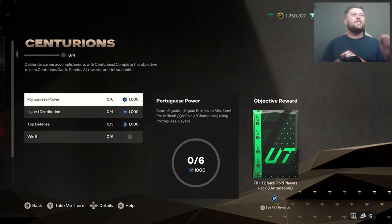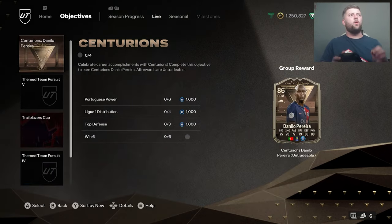What is going on guys, today we have got Centurion's Danilo Pereira, the 86 CDM from PSG, has had a little bit of an upgrade.